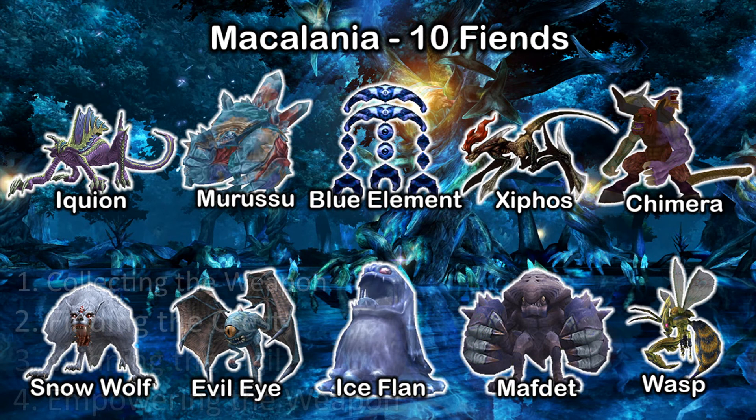Speaking of Macalania, we'll go over that next, as we've reached our first area with double-digit fiends. Almost half of these fiends — Iguion, Murussu, the Blue Element, Xiphos, Wasp, and Chimera — spawn in the forest, while the other four spawn between the Travel Agency and the Temple.